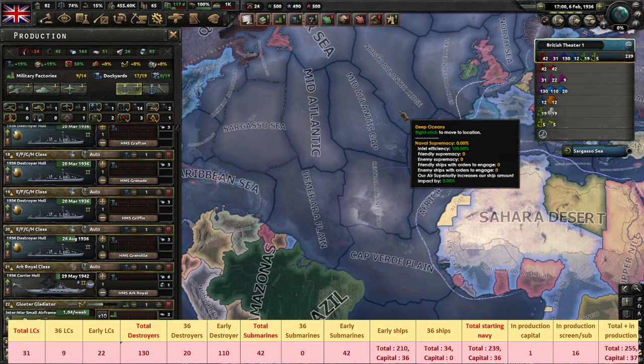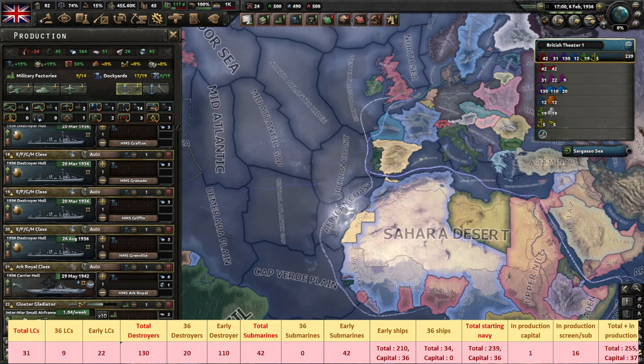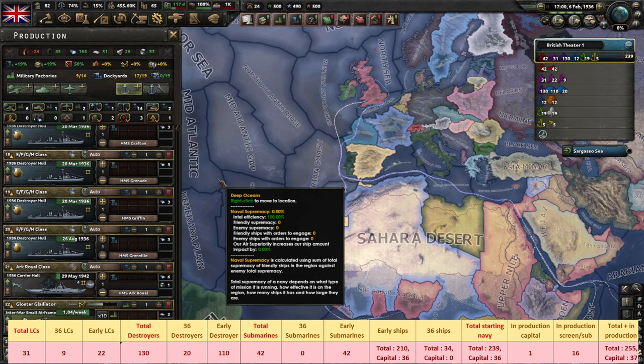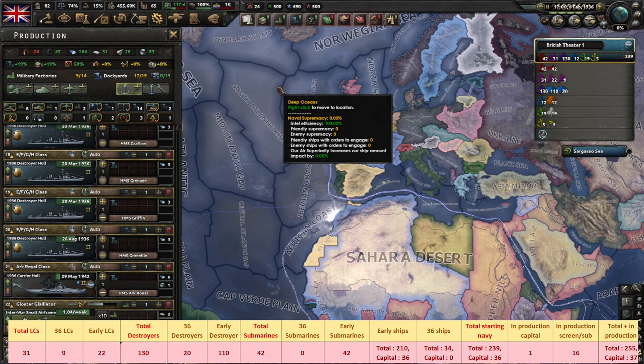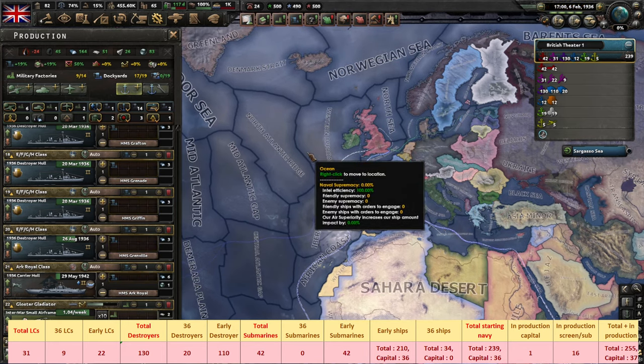Taking everything together, the British have a total of 255 ships — 12 more than the US — and 37 capital ships. I would say that the UK starts the game in a slightly stronger position than America if we were to judge it solely by this parameter, which of course we're not.